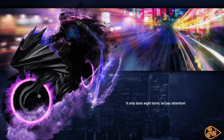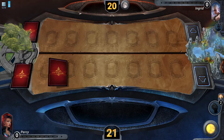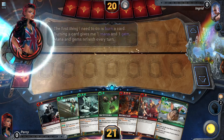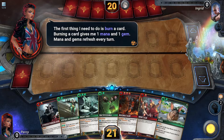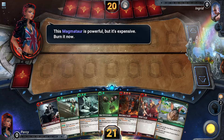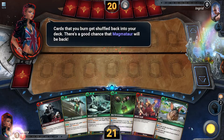The first thing I need to do is burn a card. Burning a card gives me one mana and one gem. Mana and gems refresh every turn. This magma tar is powerful, but it's expensive — burn it now. Cards that you burn get shuffled back into your deck, so there's a good chance that magma tar will be back.